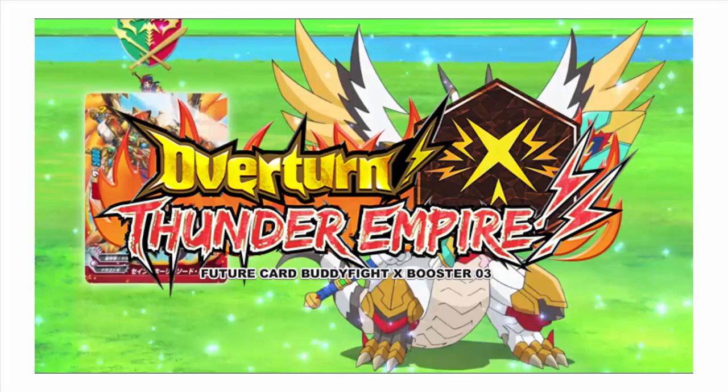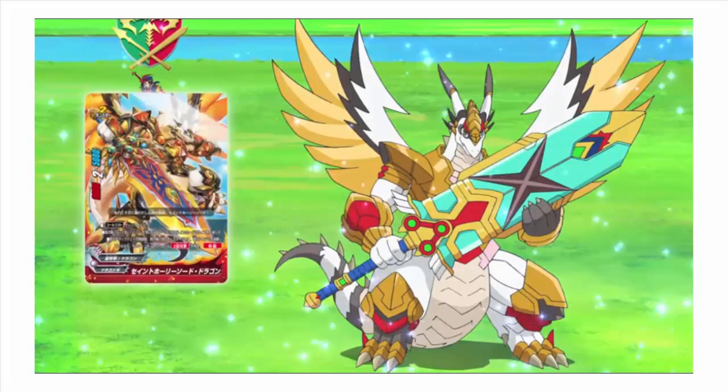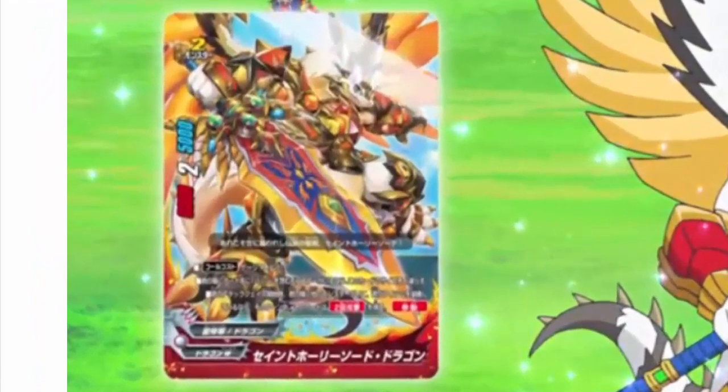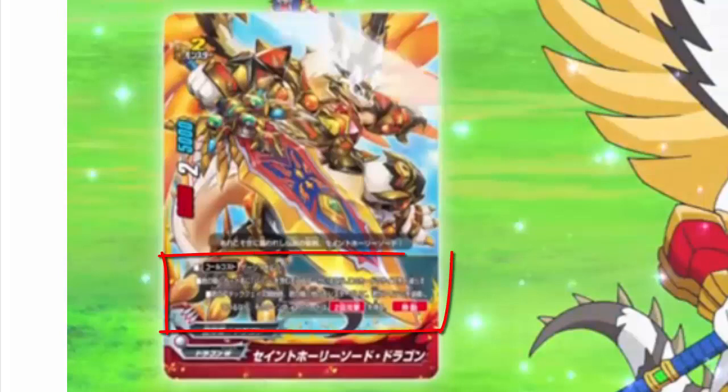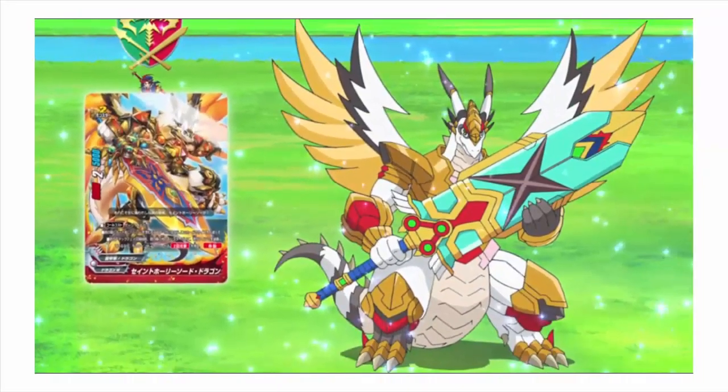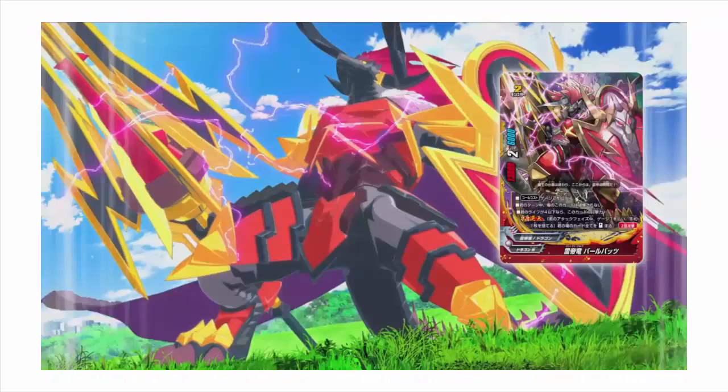He looks absolutely incredible. Just want to quickly go over his design — incredible, guys. I'd love to hear what you think. The blue, the gold, the yellow — he really looks like a Saint Holy Sword Dragon, the name really fits. His card artwork is incredible. His effects: he gets double attack, and apparently he has Move as well, as you can see in the bottom right. He's also got the double attack ability if you have a monster and an item on your field, and it's pretty decent stats.